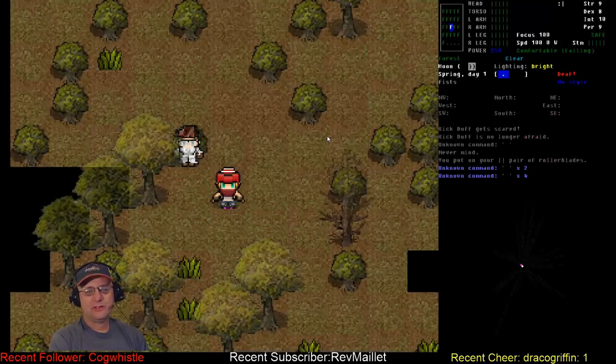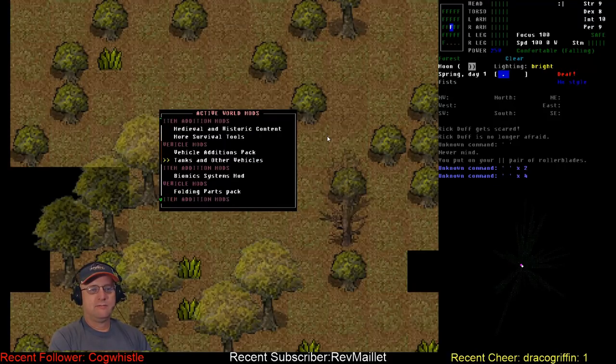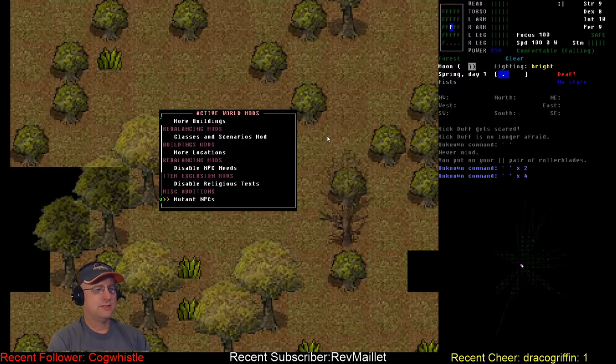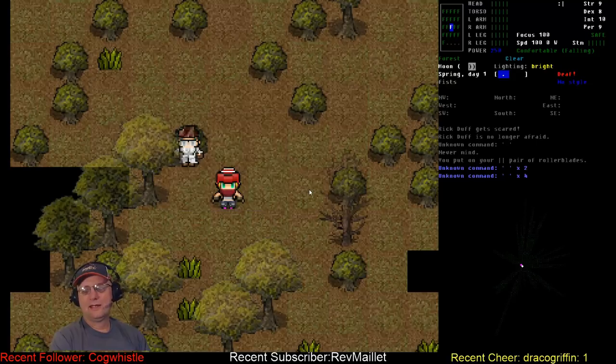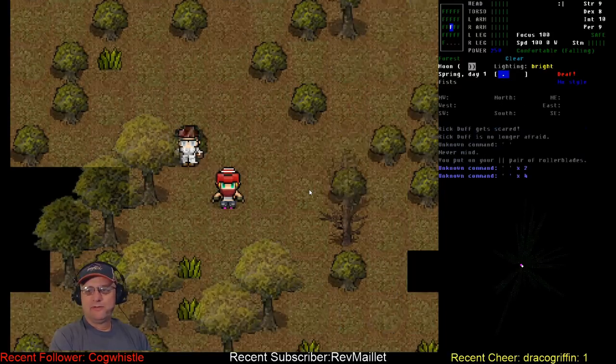We do have an NPC — I've got random NPCs turned on. I also have mutant NPCs in, so I need to adjust my mod list to include that. Both wandering and static, though I've never played with them before. This is Rick Duff — pants, polo shirt, lab coat, boots, dust masks, safety glasses, and a hunting cap. She's trying to be a good person, trying to not scare people and get prettier, so we're going to try to play nice with NPCs.